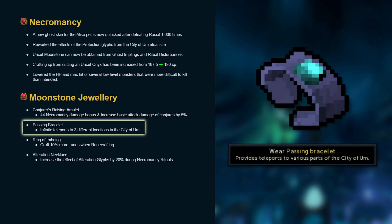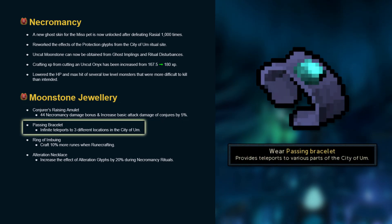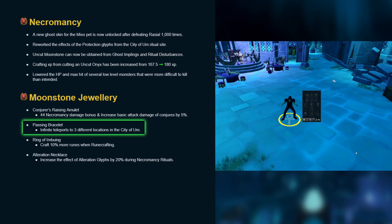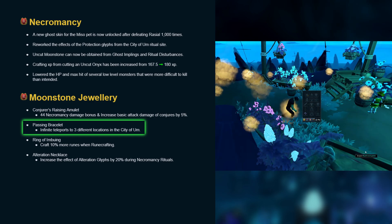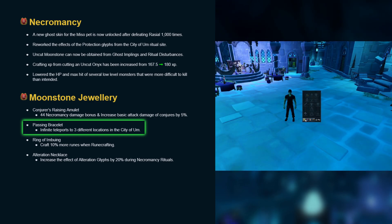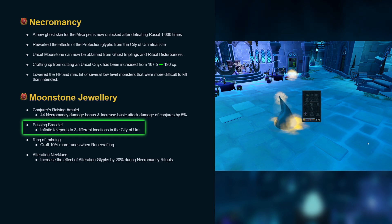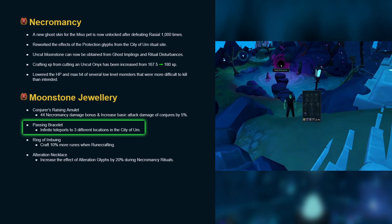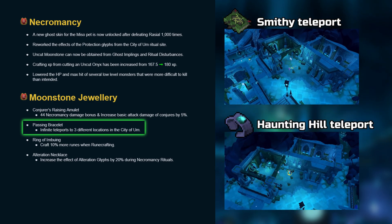Passing bracelet provides infinite teleports to three different locations in the city of Um. The first location is the hanging gardens, which teleports you to the mushroom patch within the city of Um. The second location is haunt on the hill, which teleports you right outside the dark portal, which takes you straight to the necrotic rune altars.